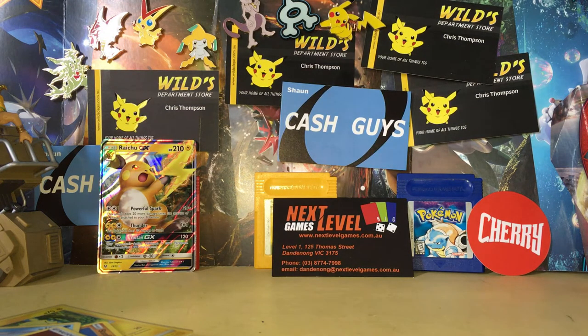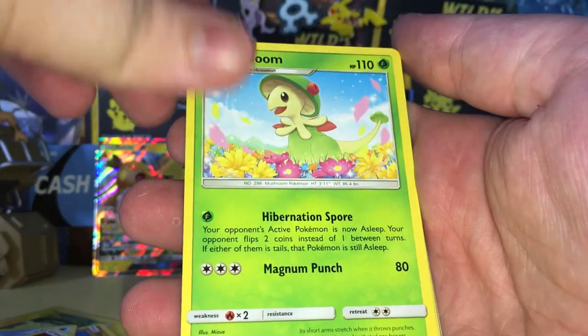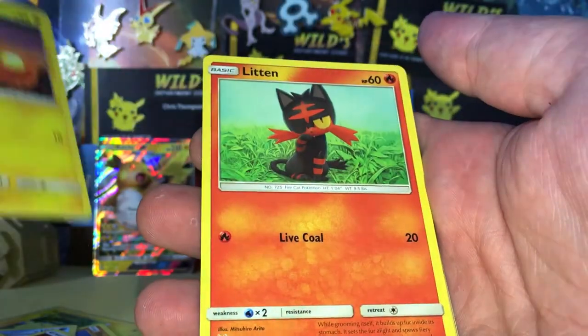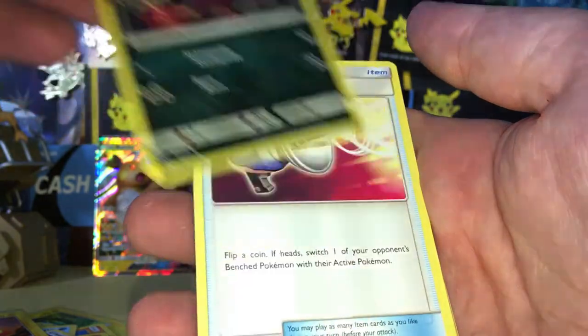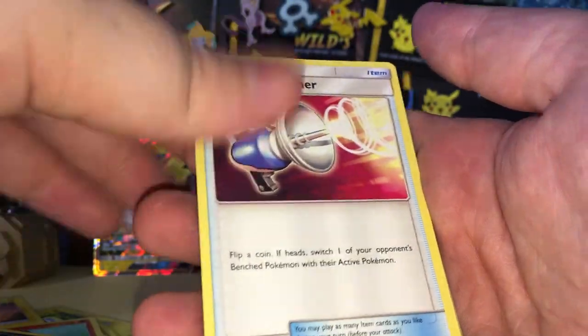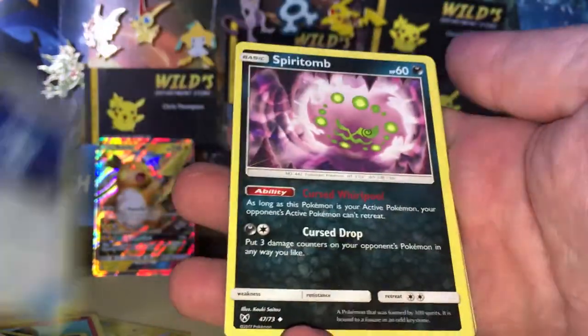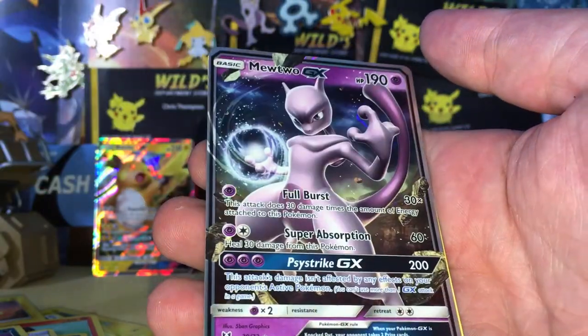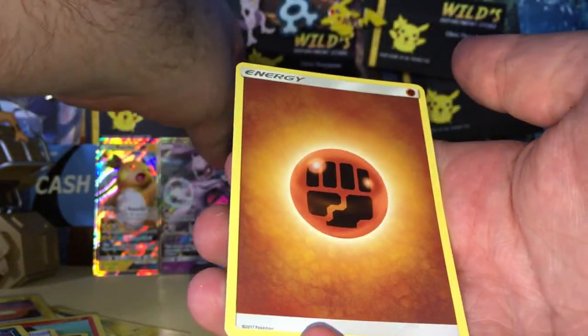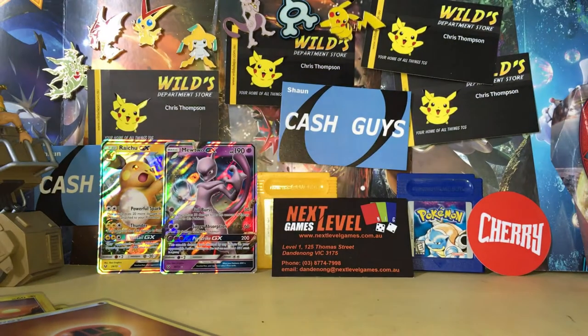On to the next pack now. We've got something shiny — it's not a Holo. We've got two more packs left after this. We've got a Breloom, a Voltorb, Glitter, a Purrloin, a Zorua, a Pokémon Catcher, a Super Scoop Up, a Spiritomb, Reverse Holo Golett, and a Mewtwo GX. That's two out of three so far.